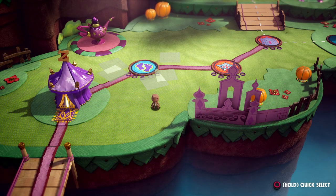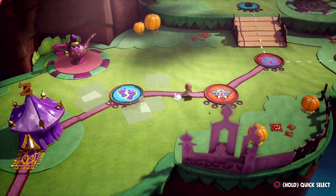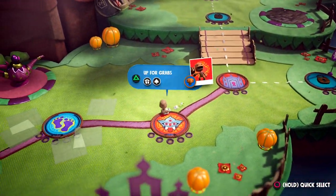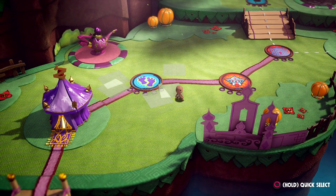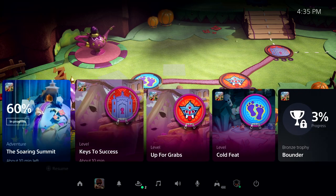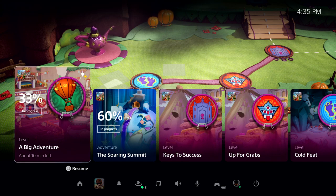With a tap of the PlayStation button, I'm back to playing the game. Sackboy: A Big Adventure is packed with things to discover, and each level represents one type of activity I can play, many of which I can go back to later to discover more. I tap the PlayStation button to bring up the Control Center again. I can see a number of available activities, both active and suggested by the system. Let's take this first one, A Big Adventure, as an example — I can see that I haven't quite completed this level yet. I'm at 33%. Let's open it up and see more.